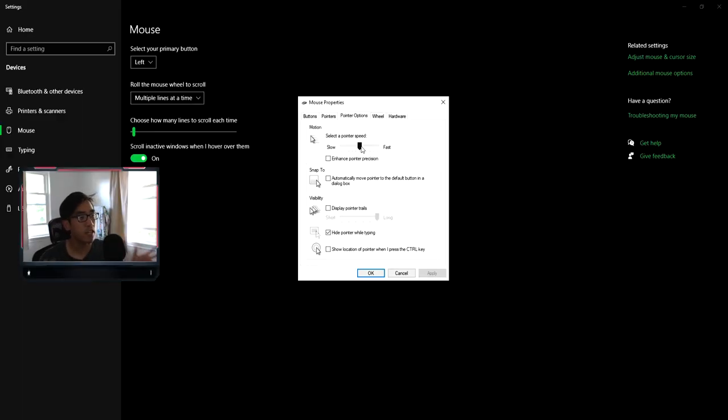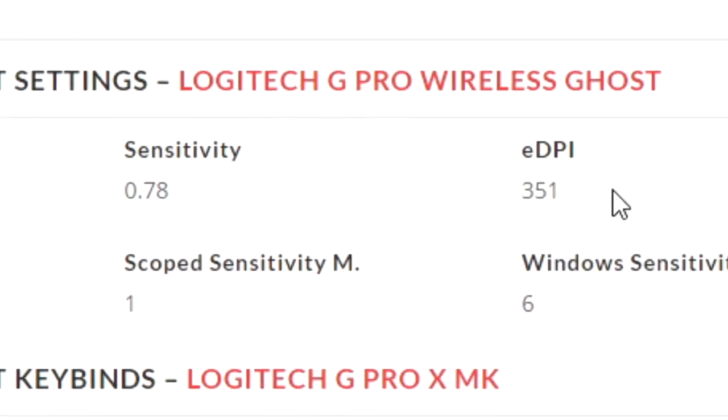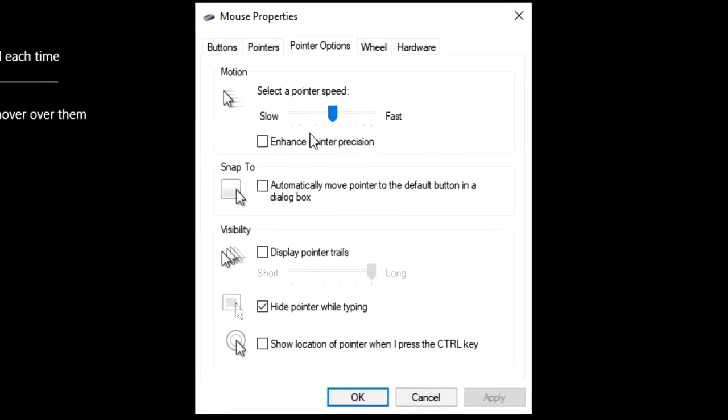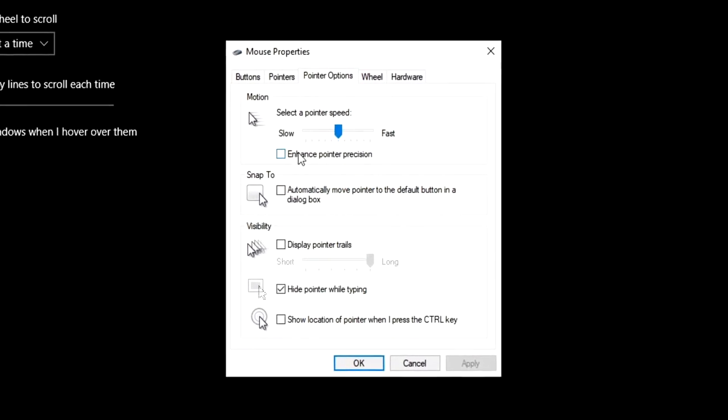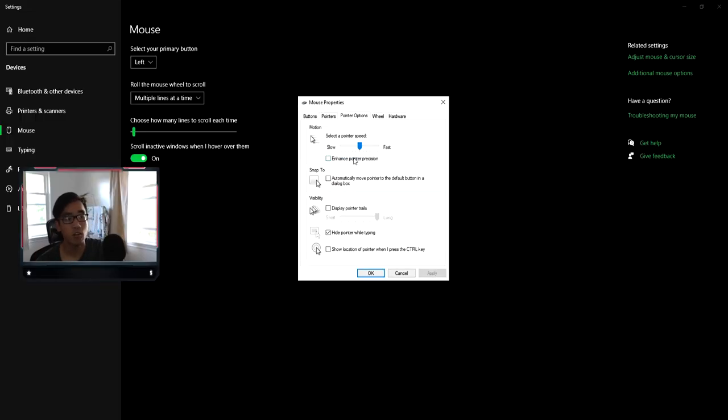Setting the pointer speed to 6 is usually the default, but make sure nothing got screwed up and you are at 6, so you have the standard speed everyone else uses. If you try out pro settings but your pointer speed is something else, you're going to be off and your aim will be different. Also look at enhanced pointer precision — this is essentially mouse acceleration, and the consensus is to turn this off. Turning it off gives you more control of your mouse versus the mouse trying to move on its own.